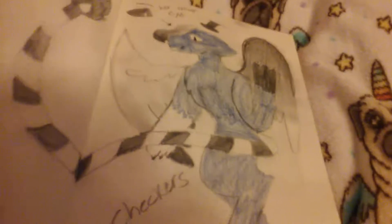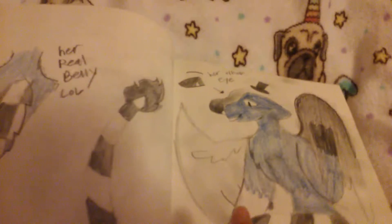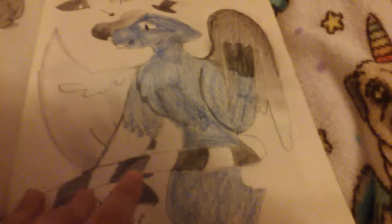This is the character I used for my lace animation meme. This is her colored. Her name is Checkers, by the way, and I forgot to add in her powdered stomach, which looks like this. Yeah, that's her real belly — it's checkers, that's why her name is Checkers. And yeah, those are her wings — they took me forever.